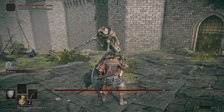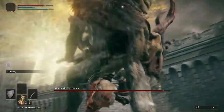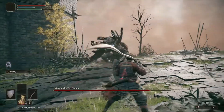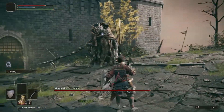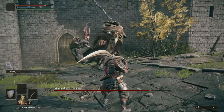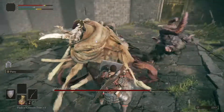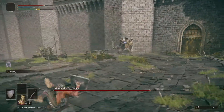When he jumps up into the air, this is your biggest opportunity. Roll forward and bash, bash, then dodge backwards, because sometimes he attacks. His big jump can be exploited for both his first phase and his second phase — just roll forward. Remember to dodge backward after you attack.